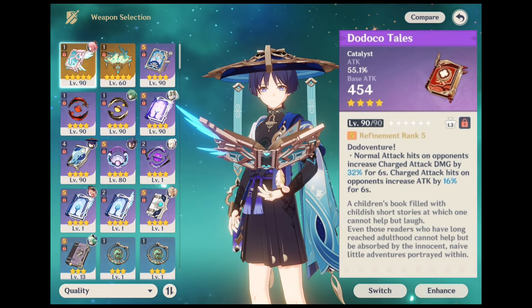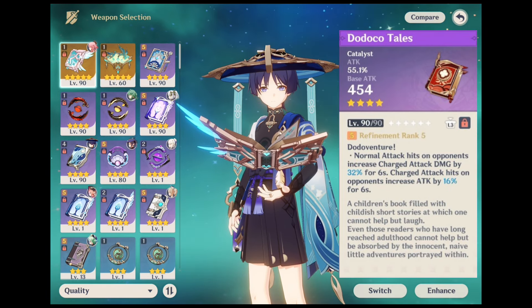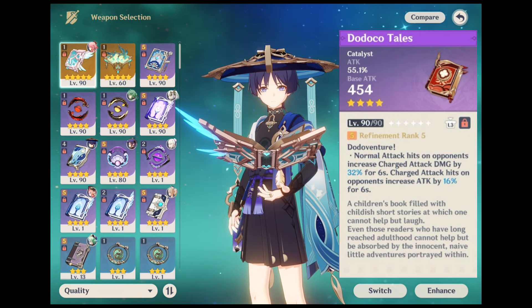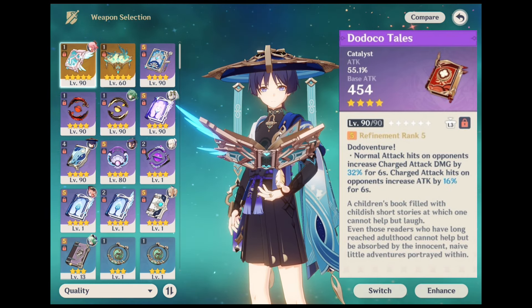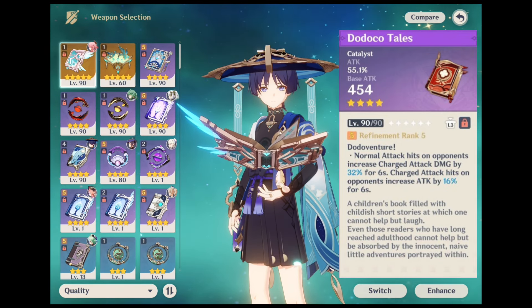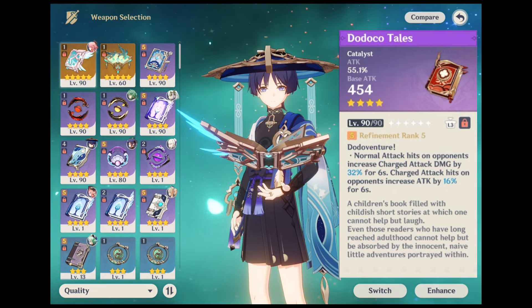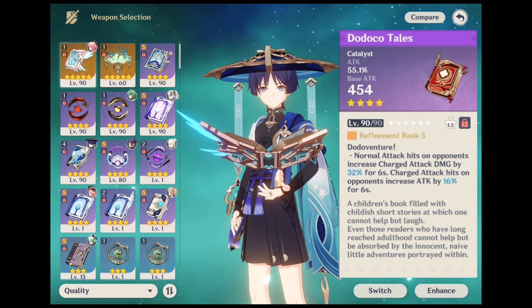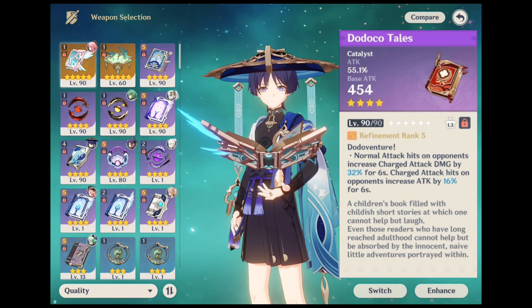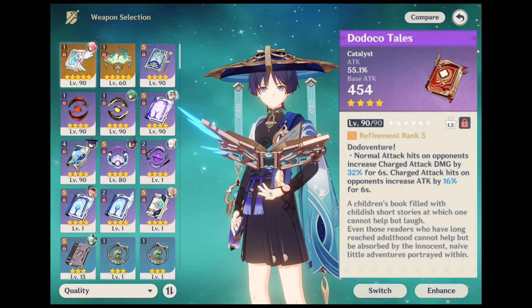The next weapon is Todopo Tails. Wanderer has a bunch of choices for a suitable 4-star weapon, but this is the rarest one because it could only be acquired during a limited time event. Similar to Eye of Perception, this weapon also gives you an attack percent bonus of 55.1% at the maximum level. But its passive is where the real value is — Wanderer's normal and charge attacks buff each other, and he can also use both attacks when floating with the elemental skill, making it easy to get this boost. If you have this weapon, you will most likely have it at refinement 5 since it was given for free.